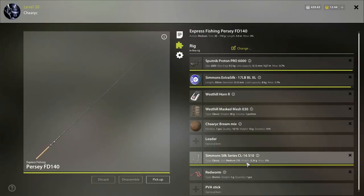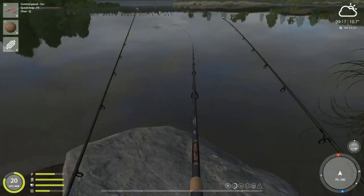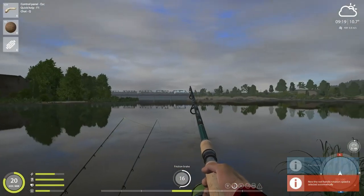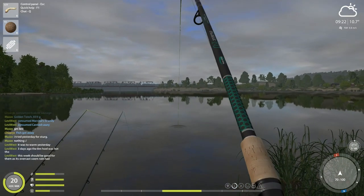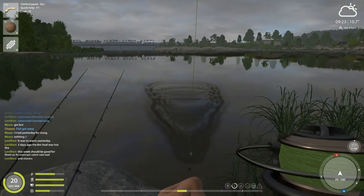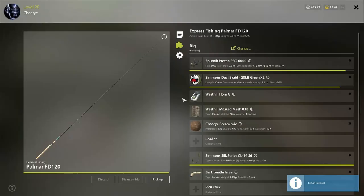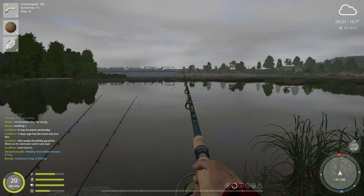I don't know if I like this hook — I lost one, but it's only one fish, not too bad. We have another action. Careful with this one — bark beetle larva, always more exciting. Another blue bream! So that's the second blue bream, still a small one, still can't get a big one. This is hook number 6 with bark beetle larva, same setup as before. We have red worm action as well.